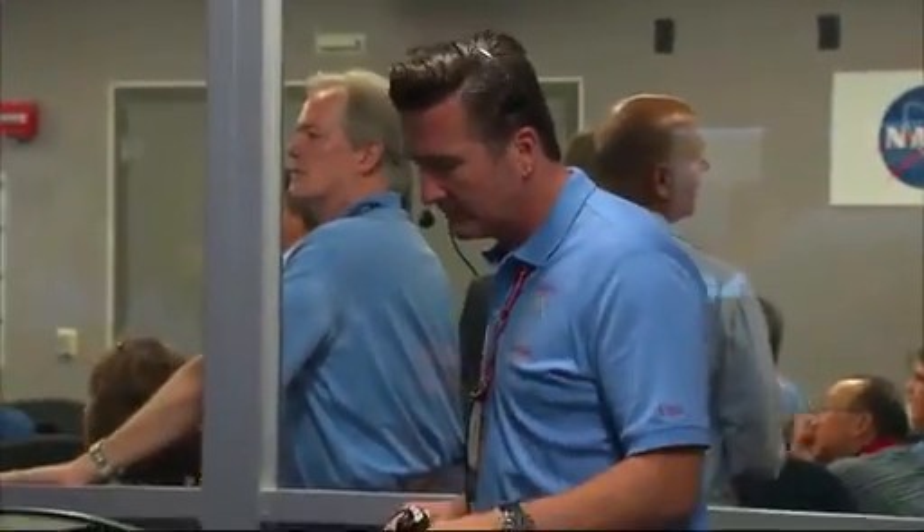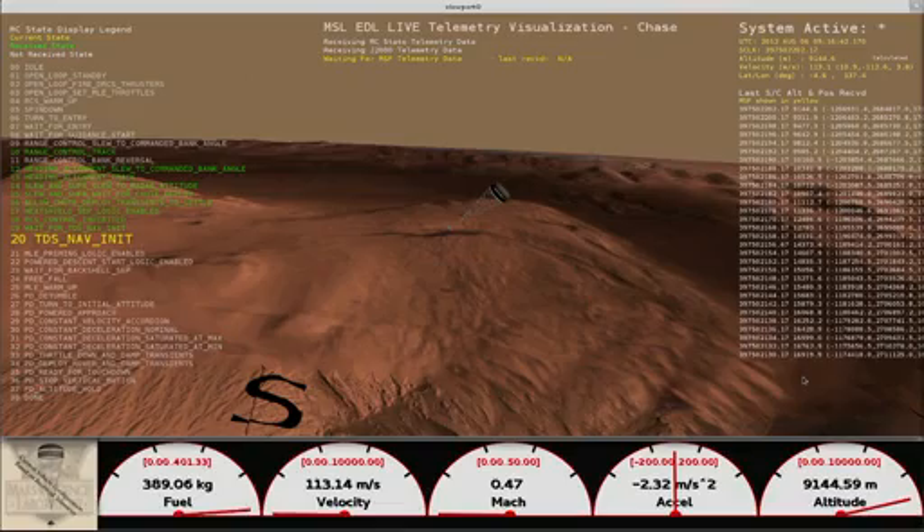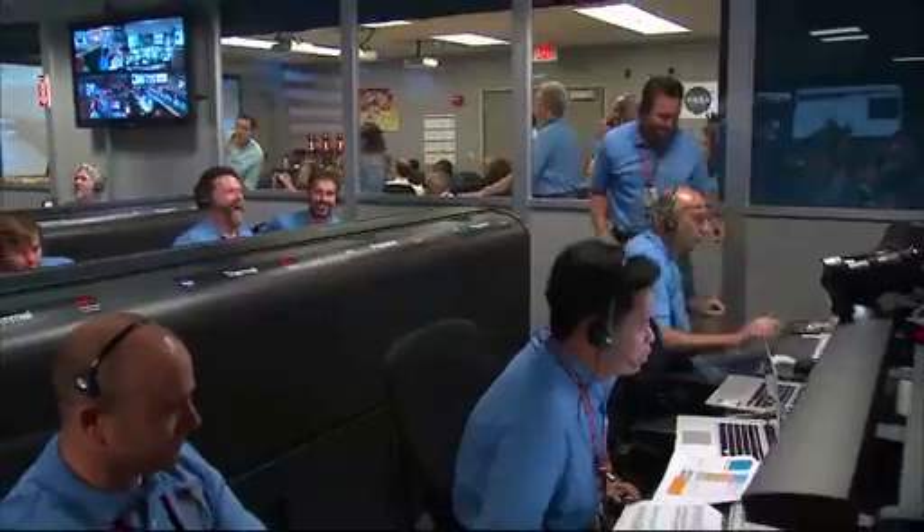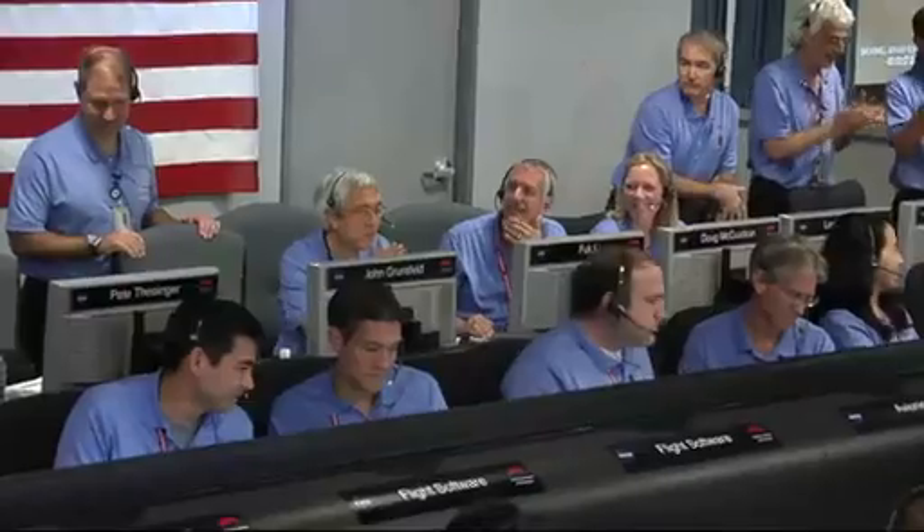Come back again with wrist mode dynamics. Wrist mode is nominal. We are at 9 kilometers and descending. Valid range. Net filter converge with a velocity correction of 0.7 meters per second. We've acquired the ground with the radar at an altitude of 8 kilometers.